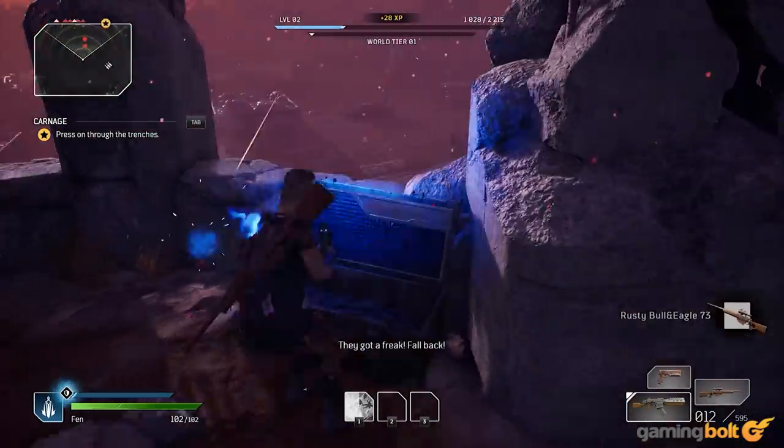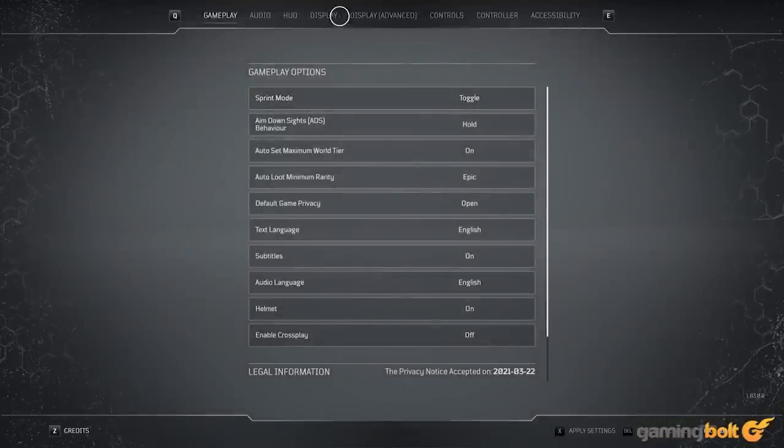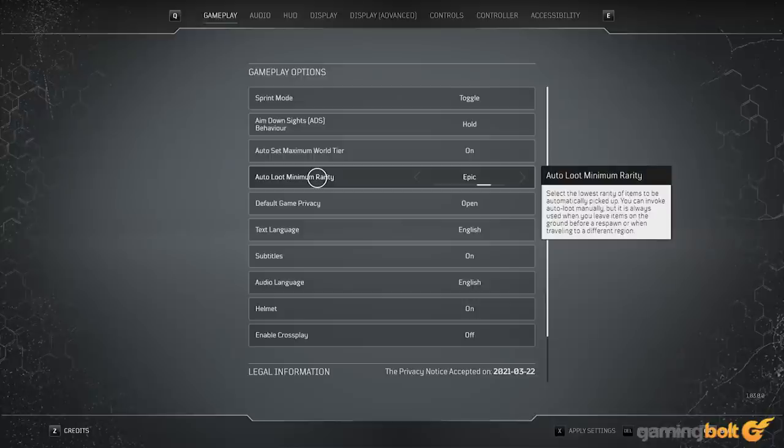Auto collect: having to collect every little piece of loot can be a pretty tedious exercise in looter-shooters, but Outriders has a genius quality-of-life feature that cuts a lot of that tedium out — the auto collect feature, which picks up any loot you come across automatically once enabled. You might worry you'll be picking up everything including the useless stuff, but you can also tweak auto collect and set it so that it only picks up loot from specific rarities, which is especially useful as you progress further in the game.